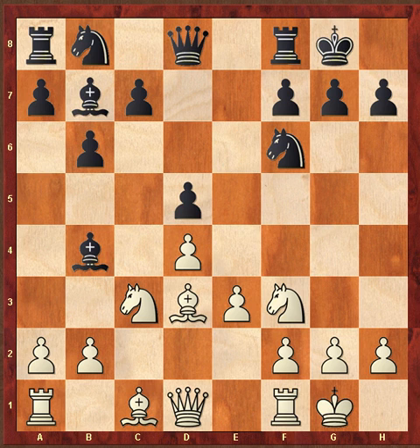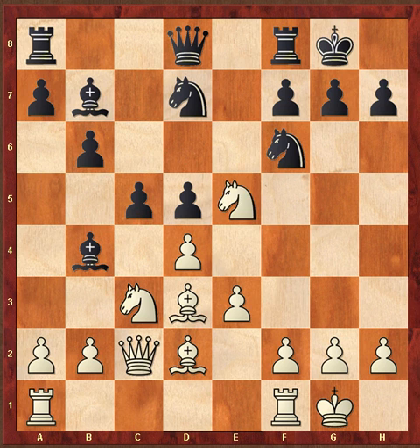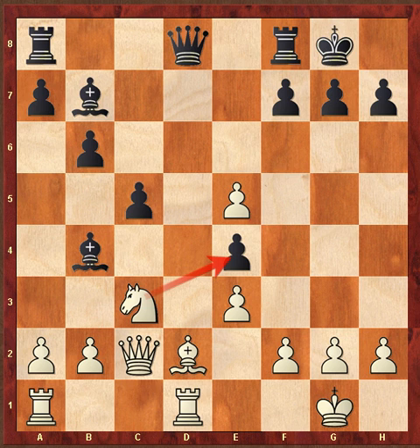So that's Bishop D2, Knight BD7. Of course, Black pretty much has to play C5, then Knight E5, takes, D-takes, Knight E4, Bishop takes, D-takes, and now Rook FD1, preparing now to snatch the E4 pawn.